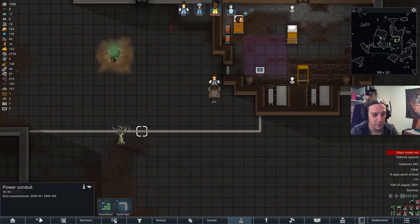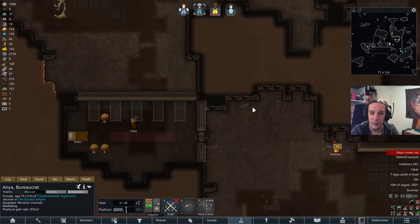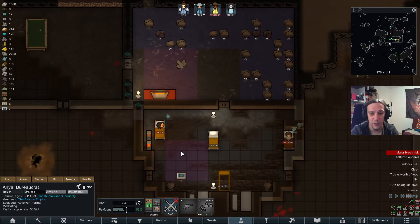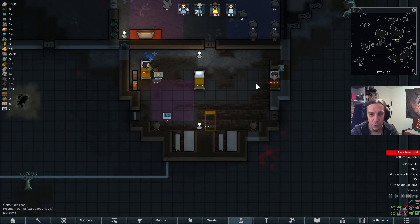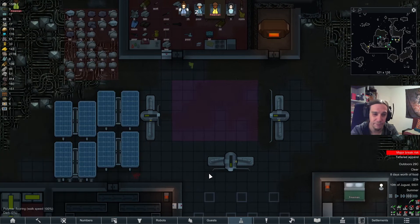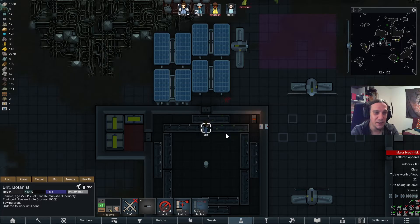One day Britt might actually be researching something — that would be awesome. Anya is taking forever for her meditations as well. That's a little bit sad. Armadillo, I want you to craft as soon as you're back on your feet. And Hoover — how's the leg? Still healing. I'm waiting. You can't harvest the leg if it's broken, so we have to wait until it's fixed.